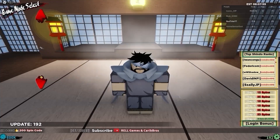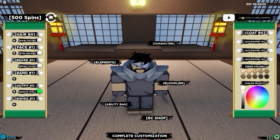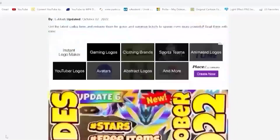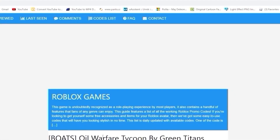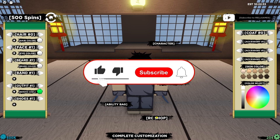To redeem codes, just follow me — go over here to Edit and press over here on the little boards down, and here you can enter them. Also, I created an app just for you guys so you can get codes much faster. Download it from the Google Play Store — links down below. You'll get codes faster, especially on mobile.